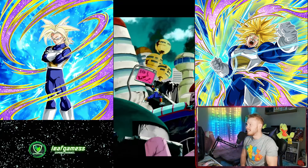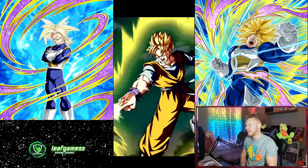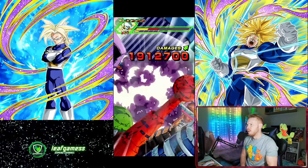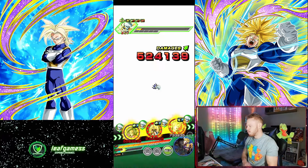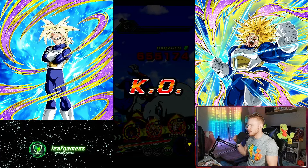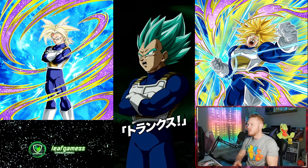Future Gohan sneaks an attack in at the end. I have a lot of good units on my JP side of the game, but nowhere near global — enough to get the job done though. This is a pretty solid team. We're bringing Trunks and Vegeta as lead. Stage one, first turn — no problem. Stage two — ooh.